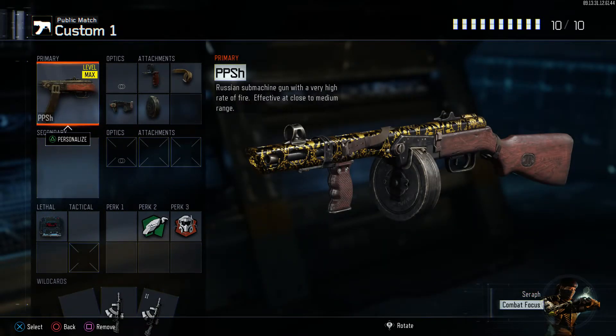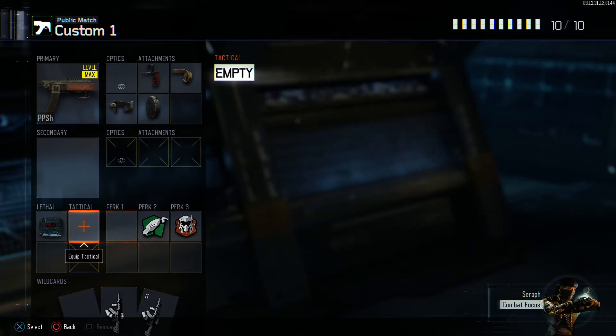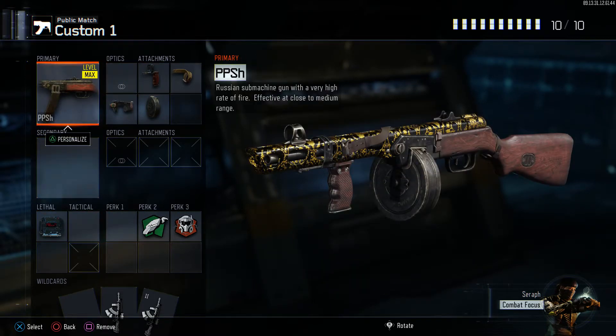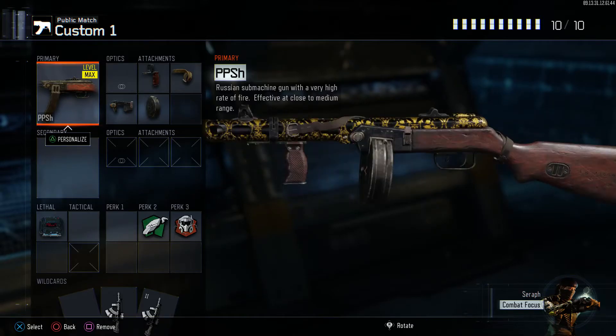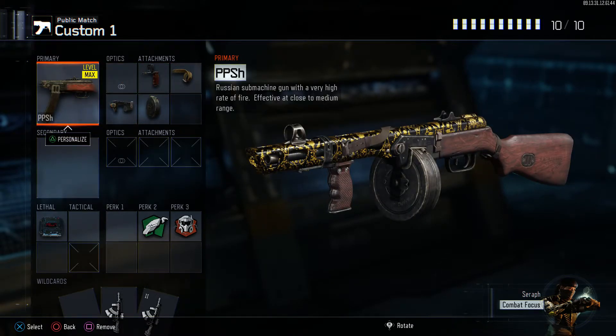This is my top class, my best class — I've gotten eight or nine nukes with it. If you can't get a nuke with this gun in this class, I don't know what to tell you. Grip, quick draw, fast mags, extended mags — you get 71 rounds in the drum. The perks and lethal don't change except for my anti-scorestreak class. This is definitely my go-to class when I'm running against sweaties. I'll pull this out or the Brecci class on a small map.